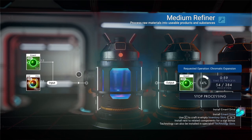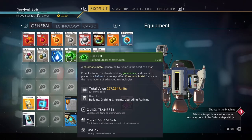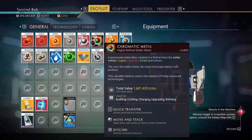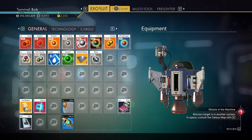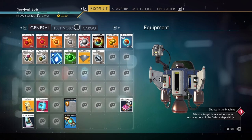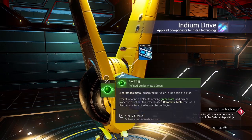Send those freighters out on missions and you'll be amazed at what you get back. I went ahead and refined it twice just to have some extra — got 768 emerald by turning chromatic metal into emerald using a medium or large refiner. Now I'll go over to my ship and get that indium drive installed.